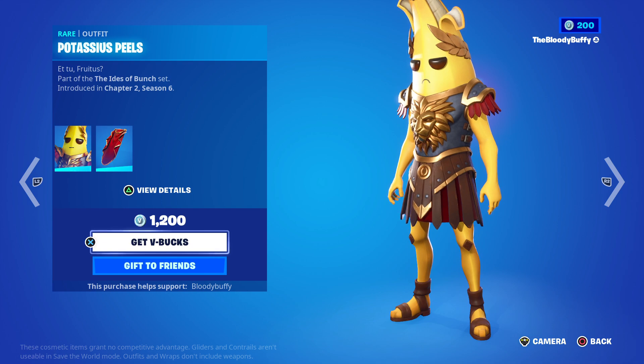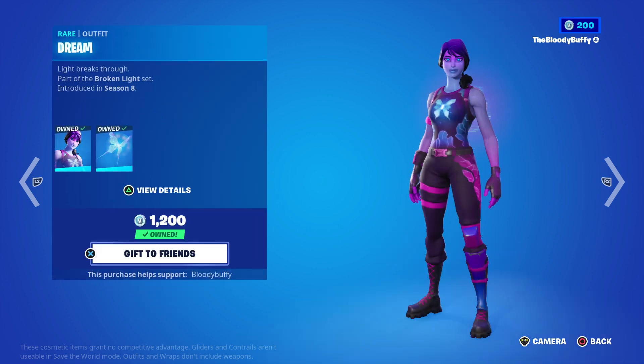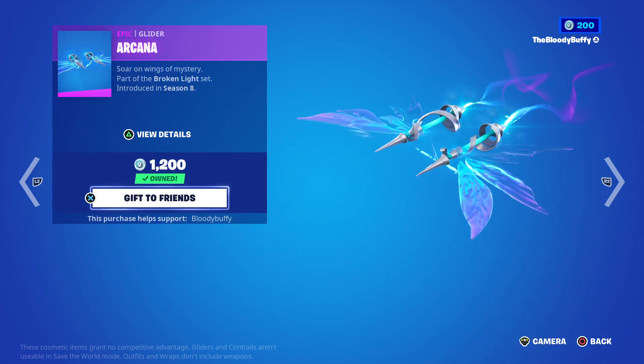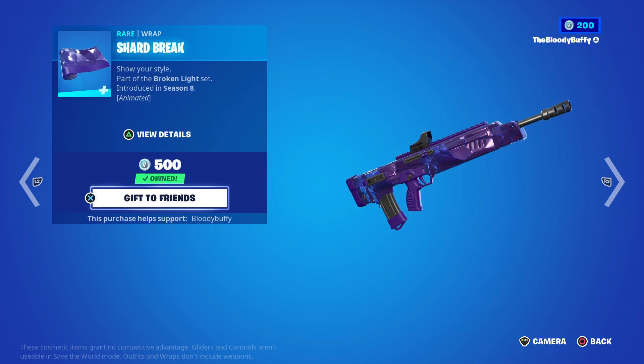Starting off we have Potassius Peels, the Gladius of Potassius, we have Dream, the Arcana Glider and the Shard Break Wrap — all back after 32 days.